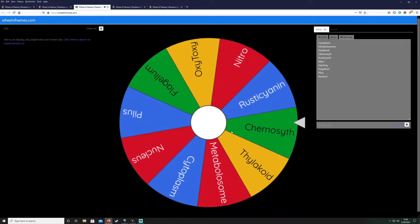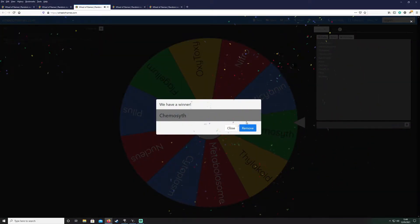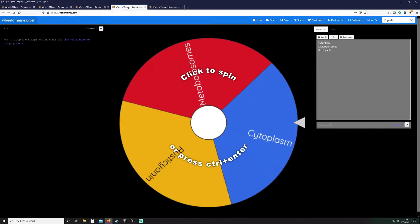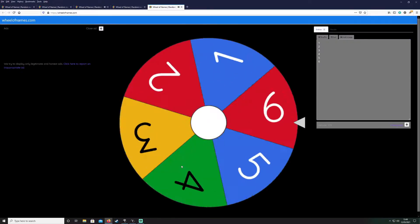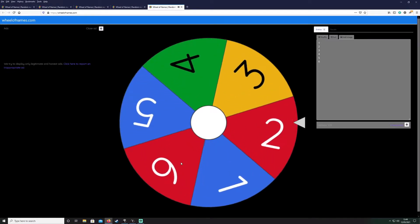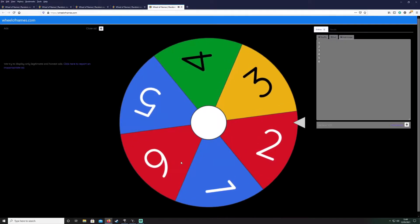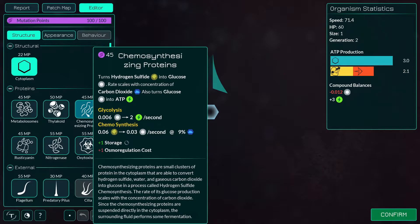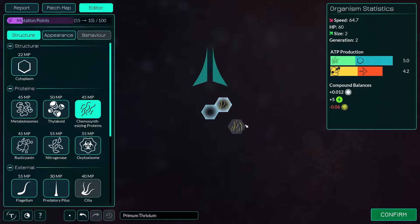I don't need the second wheel, I can jump to this one and see what we're going to get. A little bit more... please... oh bloody hell. So now I'm going to have to put a chemo synth in. There we go, this is complicated — I've just made this so complicated for myself. Chemo synth in, position two. There we go. No move so I can just put a chemo synth there — I have mutation points available.